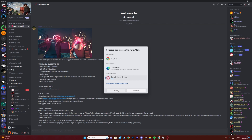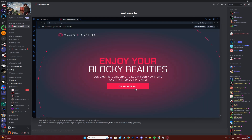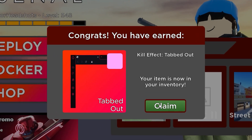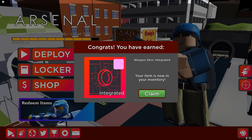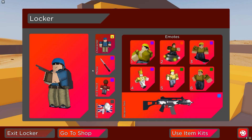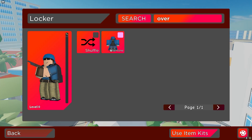There we go — claim. Let me rejoin my VIP server and I'll be back. We get all of our free stuff, let's keep clicking all of these and have a look at them individually. Looks like we have to rejoin again — alright, there we go, looks like we have them all now.